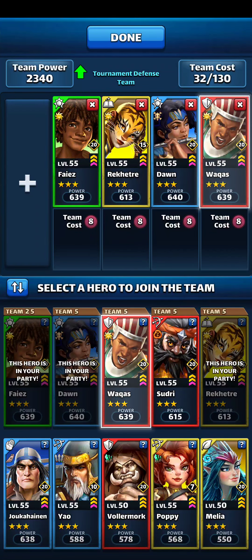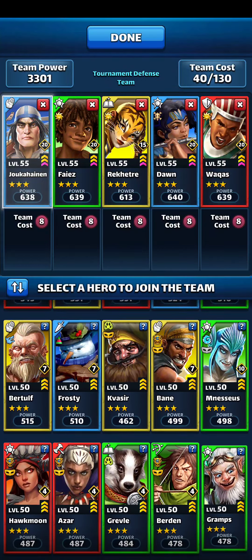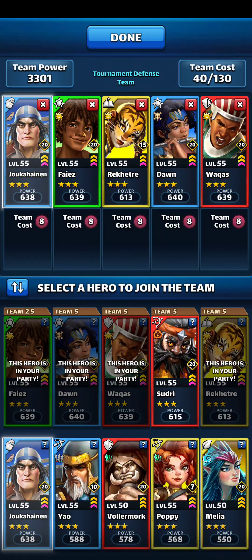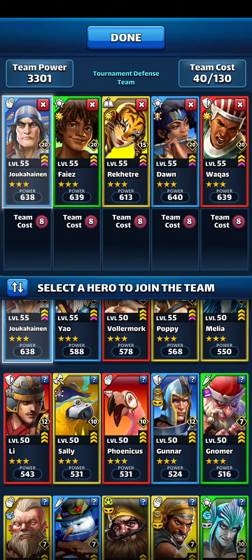I think we're going to do that. I'd love to put some more yellows in there, but my yellows just aren't... Yellow is one of my stronger colors, and got significantly stronger yesterday with Dabria. But my three-star yellows just don't work well for me typically. So, I think this is what we're going to go with. Let me know if you see a glaring error. I think this makes the most sense out of what I've got.